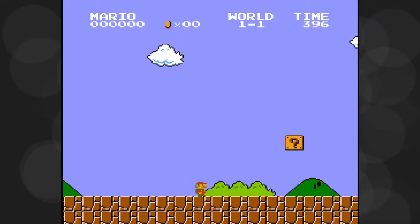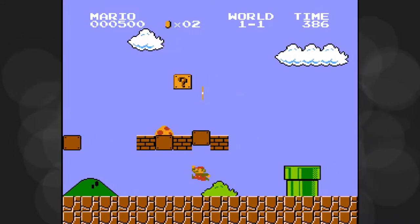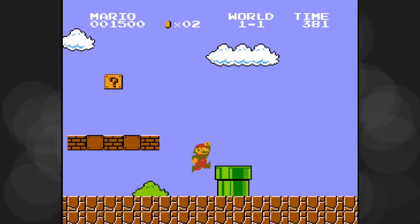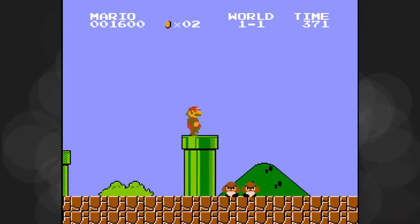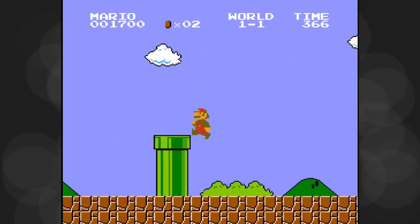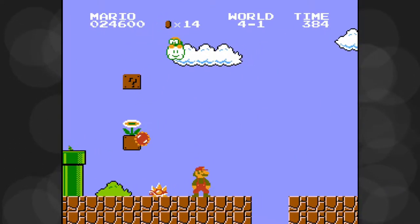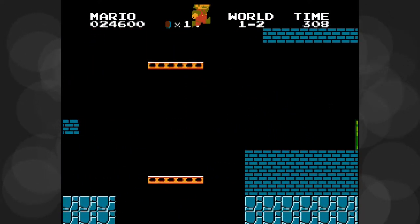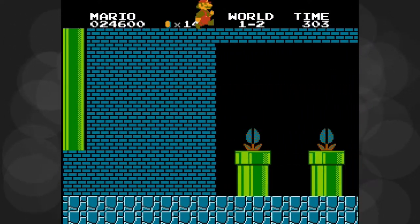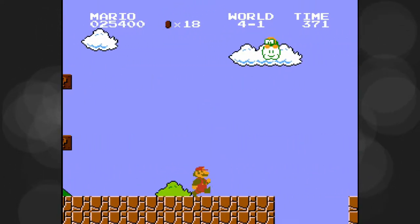For example, in Super Mario Brothers you run to the right and jump. That's what you do, and that's the primary gameplay loop. Because Super Mario Brothers is a well-designed video game, everything else in the game is related to your ability to move to the right and jump. All of the enemies are moving to the left to get in your way, and you jump on them. Some enemies are designed so that you can't jump on them. There are platforms at various heights to either help or hinder your ability to go to the right and jump on them. Coins and blocks are placed so that you'll move and jump on them.